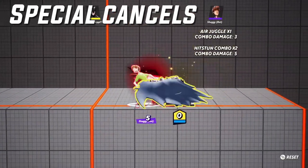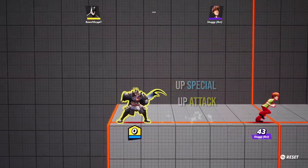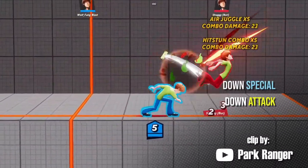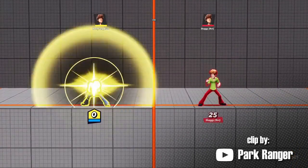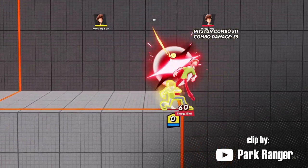Special cancels can be done with every normal attack in the game. This of course cancels the end lag of said attack, allowing for more frame advantage. This can be the difference between a special comboing from a normal attack or not. Utilize this to not only combo but also to create setups from out of frame advantage.